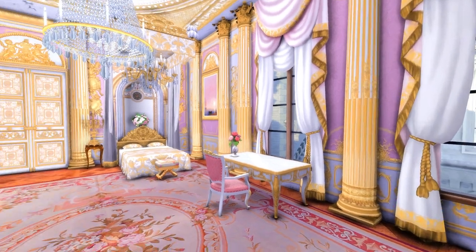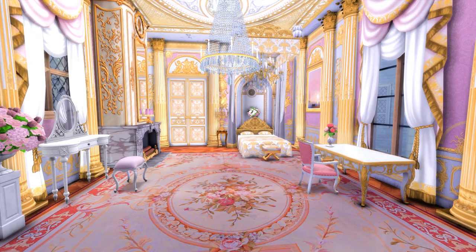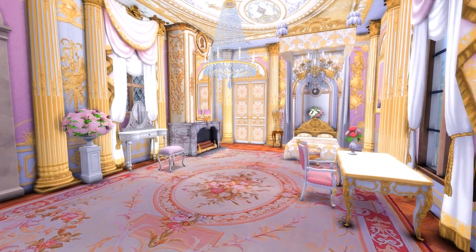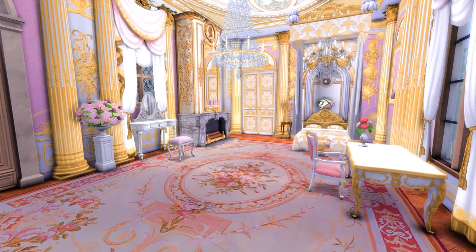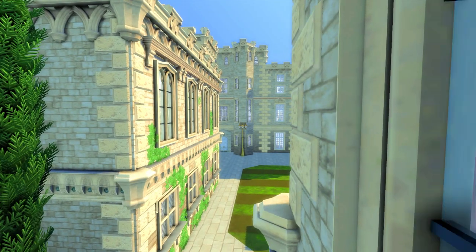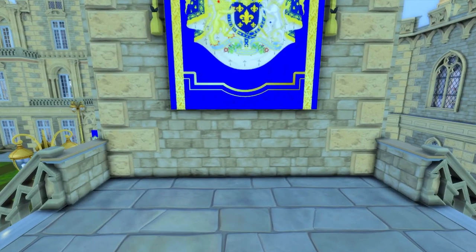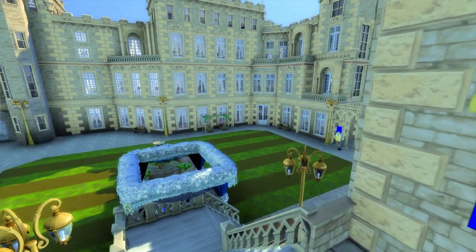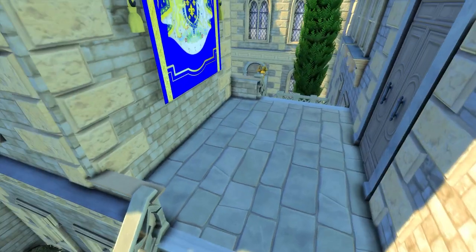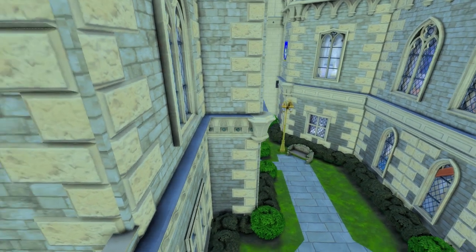I'm going to try my best to get a CC list out for you guys but please do bear with me — there's a lot of CC in this castle. This is the room — Leonore's bedroom. You can see this is where we are on the outside. Then you've got a door here because you can get from Leonore's bedroom directly to the outside, and this actually might be a good time to show that.